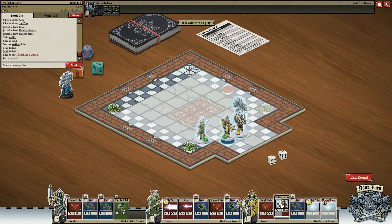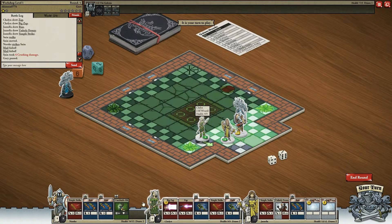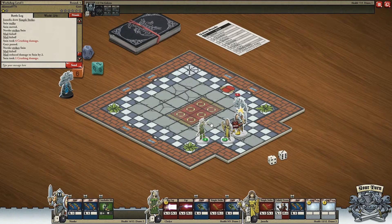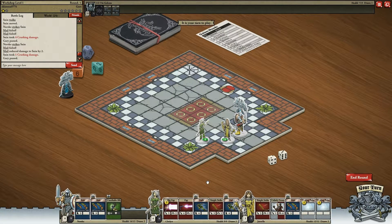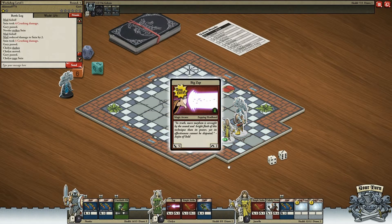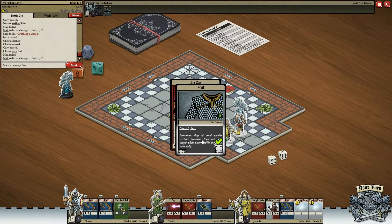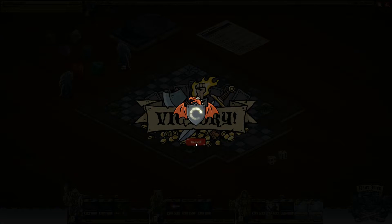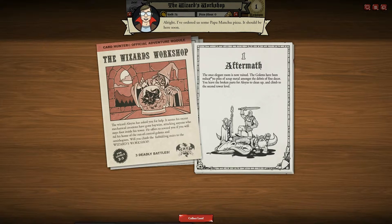I don't have anything to reach him with. Let's go ahead and release. One health — really, one health? One health. At least he had the one health. The once-elegant room is now wrecked. The golems have been reduced to piles of scrap amongst the debris of the fine decor. You leave the broken parts for Aloyzo to clean up, then climb to the second tower level.